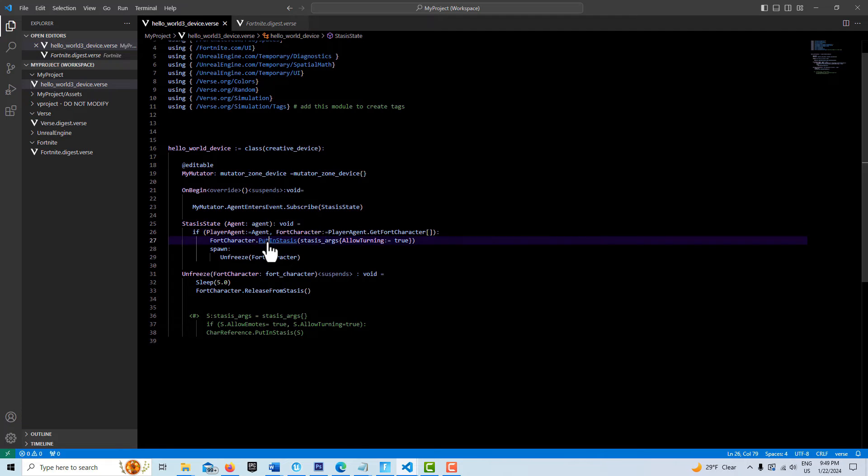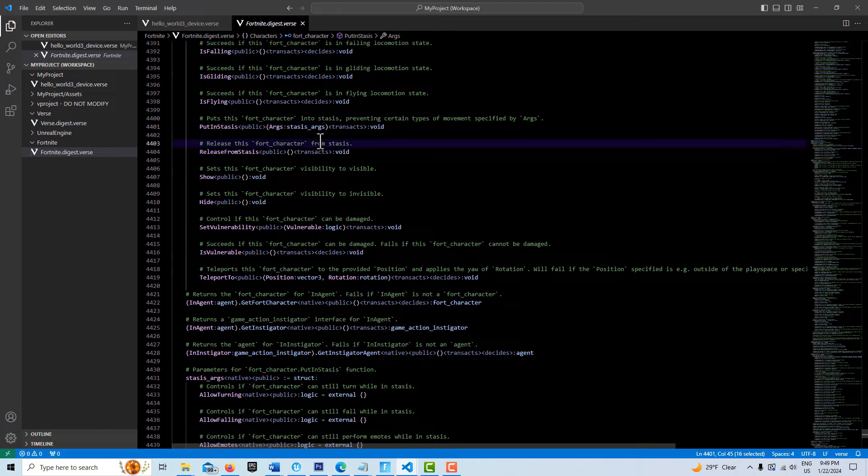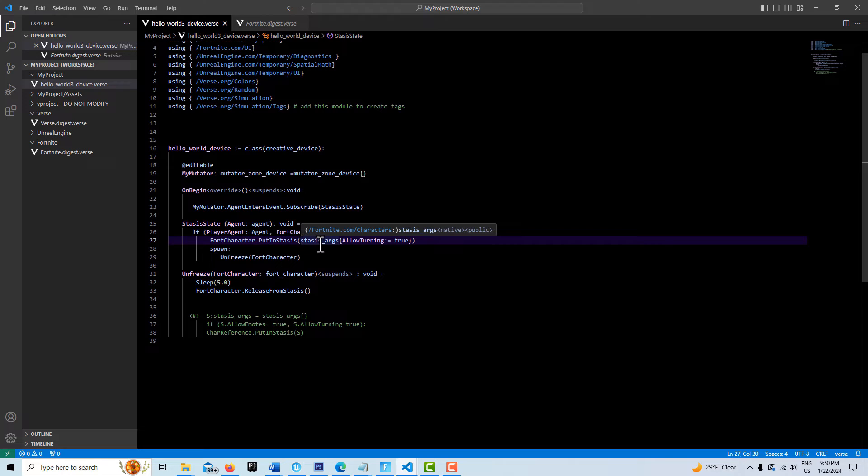And then as a fort character we have access to put_in_stasis_state. If I hold Control and click it, you can see it says put in stasis. The stumbling block here was this — I'd never seen it before and didn't really understand what it was. We can click on it and see it's a structure that takes parameters: allow turning and allow falling — never really explained anywhere I could find. But it turns out if you just put stasis dot stasis_args and then curly braces, you can put in those parameters like allow turning with an inference operator true.